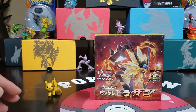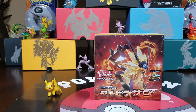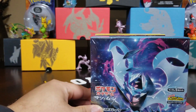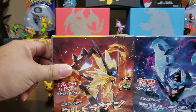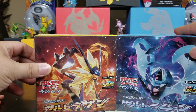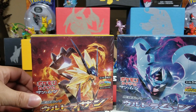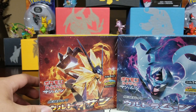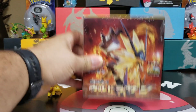Let me show you what the box looks like. There goes the Ultra Moon box. So these two boxes together created the Ultra Prism box, which is what we have out now. I'm still waiting for my booster box to come in — there's a shortage out there. So let's go ahead and open up these.